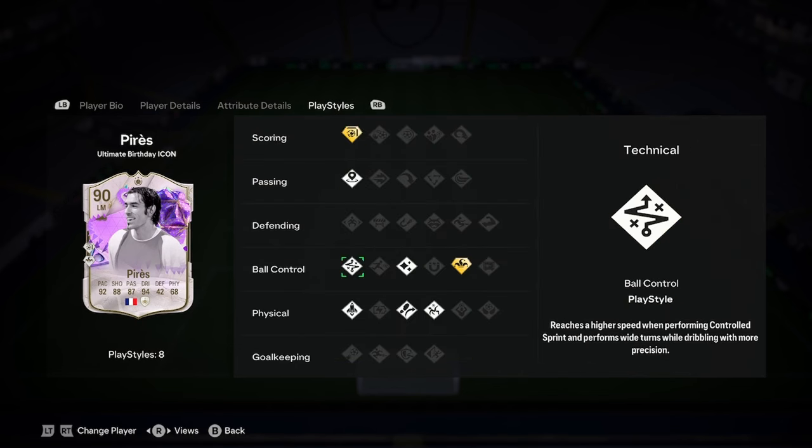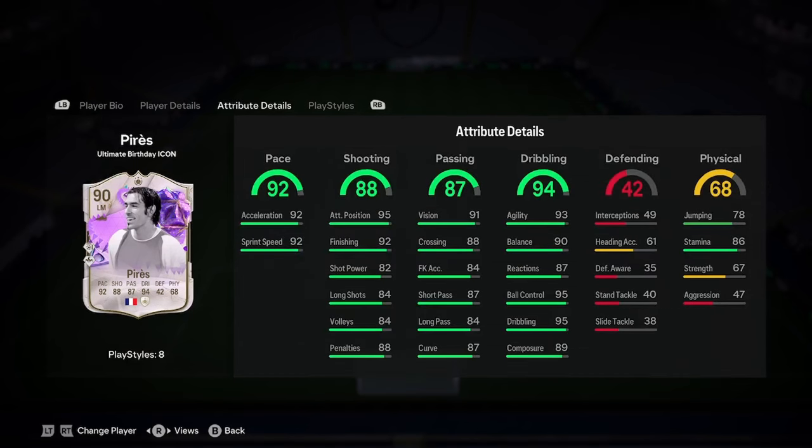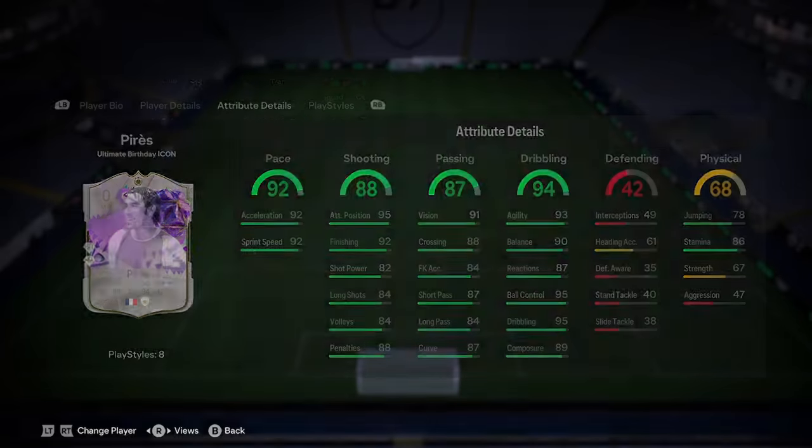So nice stats overall. The Next Shot Plus, Incisive, Trickster Plus, Acrobatics — great play styles as well. It's just the 6'2" that holds him back. In terms of what positions you can play him in, CAM and left-wing both look like he fits in — basically any of the positions EA have given him.